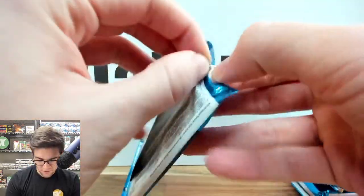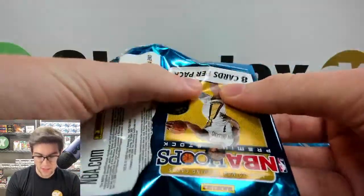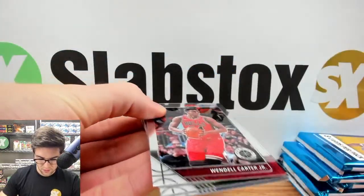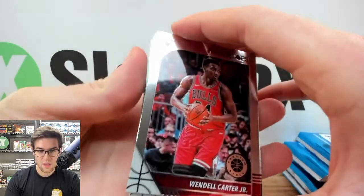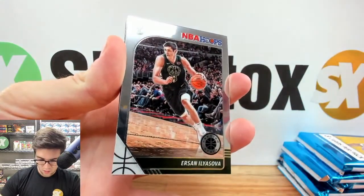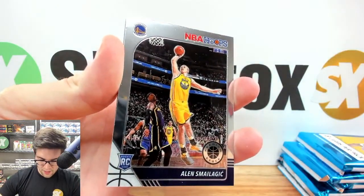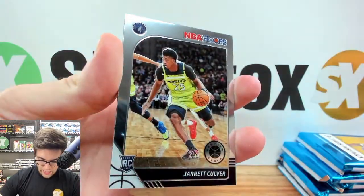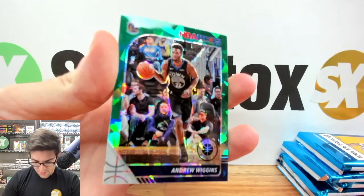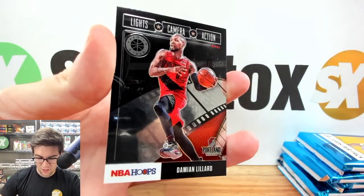Pack three — 54 people in the house today on Friday, thank you for joining. Can we hit a Zion green cracked ice? That would be awesome. We got Wendell Carter Jr., Wilson Chandler, Ersan Ilyasova, Buddy Hield, an Aleksej Pokuševski rookie, a Jarrett Culver rookie, a Green of Andrew Wiggins — he follows us everywhere — and on the back, a Damian Lillard Lights Camera Action insert.